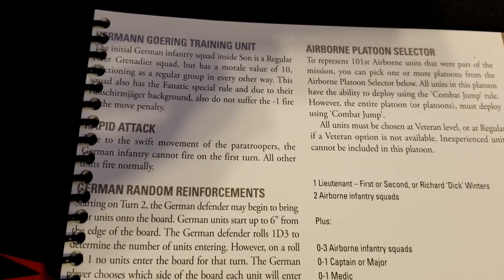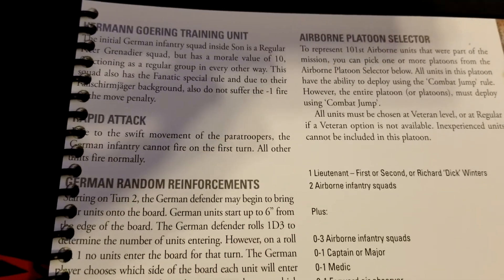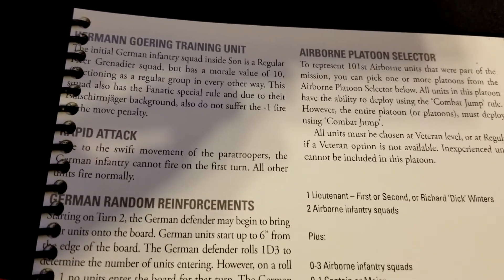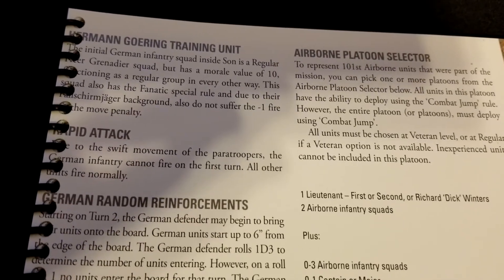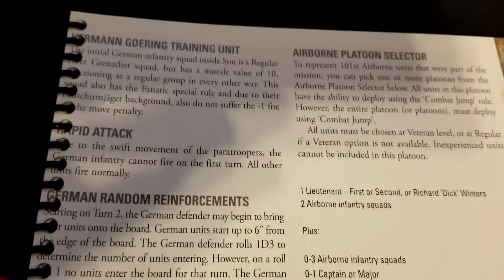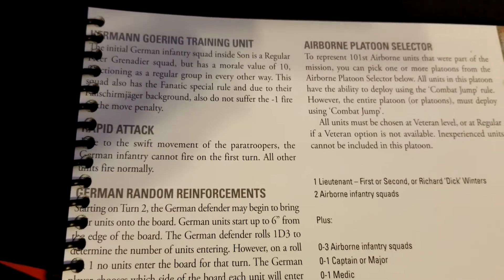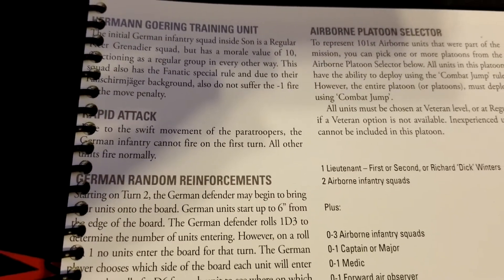This scenario specifies very particular forces for both sides. Beyond the free 88s, the Germans also have the Hermann Goering Training Unit. The initial German infantry squad inside Son is a regular grenadier squad, but with morale 10, the Fanatic special rule, and — due to their Fallschirmjäger background — they do not suffer the minus one penalty for firing on the move. That's quite a capable unit.